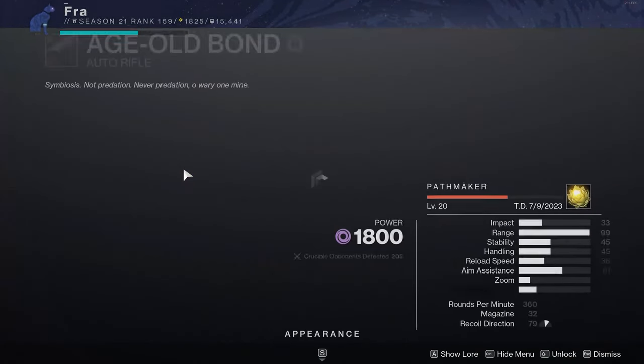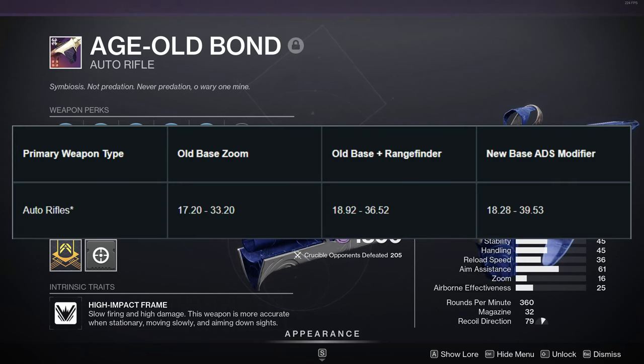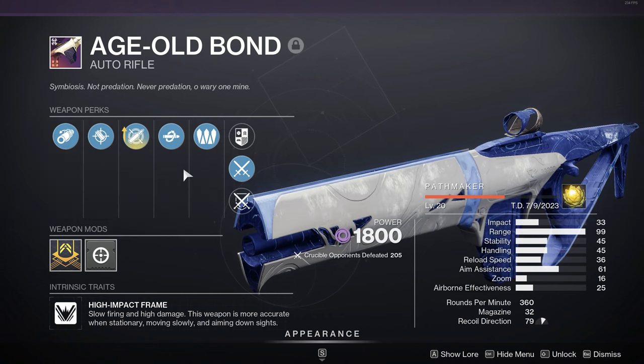Today I want to make a video on the Age Old Bond. This is a 360 RPM auto from Last Wish and it hits 100 range, which currently only gives it 33.5 meters of range. But next season, after they make the zoom changes, it's going to hit 39.5 meters of range — a 6 meter range buff coming next season, which is definitely going to push it into a higher meta option.